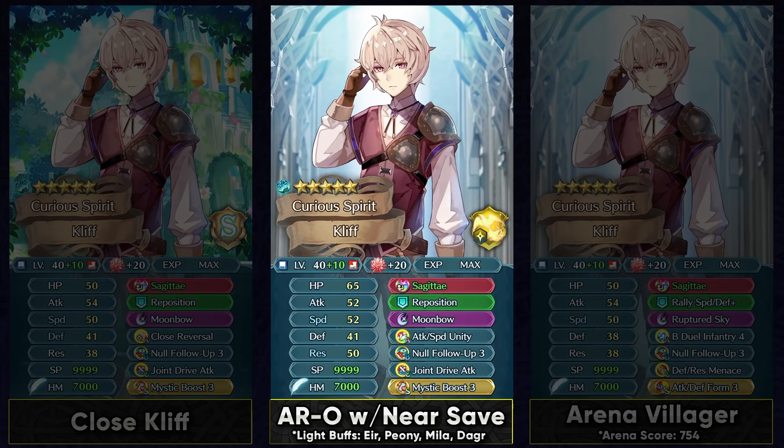You can also use him in Aether Raids offense competitively as a unit paired up with a near save tank. Cliff is gonna be taking hits from the ranged opponents while the near save tank handles the melee matchups. Because of the guard effect, he's gonna be a really strong mage tank, and you can invest into his resistance if you're spending Florets on him. He wants Attack Speed Unity in Aether Raids offense to get more stats and a lot more attack. Nótt is always going to activate Attack Speed Unity with her Menace skill, so it's just perfect for that use. Null Follow-Up is really helpful against units like Bramimond who have auto follow-up. Specializing units for their matchups — either range or melee — using save units is a really good strategy in Aether Raids now. So I wouldn't use Close Foil or Close Reversal in Aether Raids; instead, specialize him into a ranged tank, which he's definitely capable of doing.